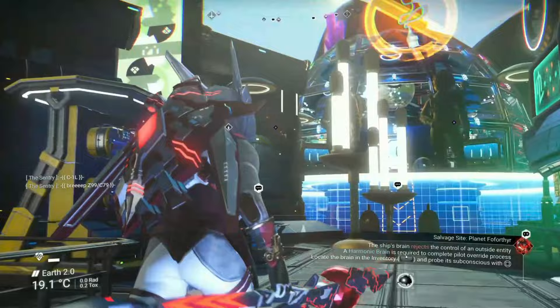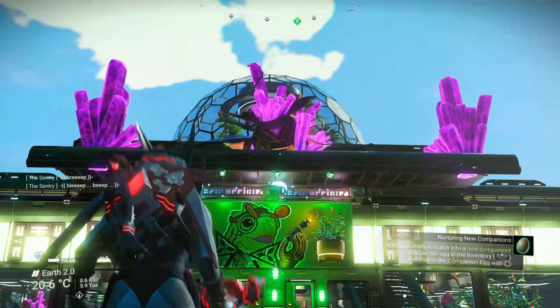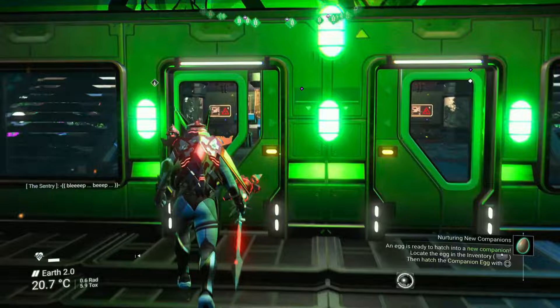You will also come across NPCs selling technology and other things. There are also a lot of ships flying around so you may be able to find some parts for the new ship building feature added in the Orbital update. It certainly helps that it's built around an existing outpost, but it is such a good extension of it and definitely a well-built base which clearly took a damn long time.